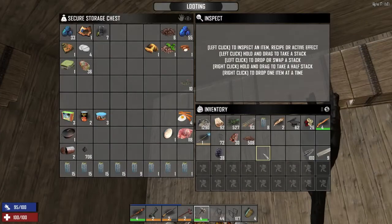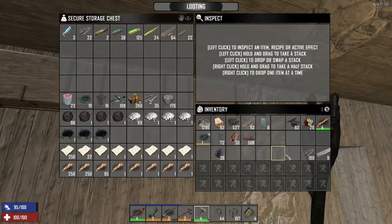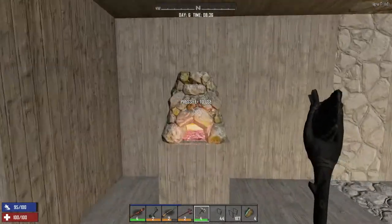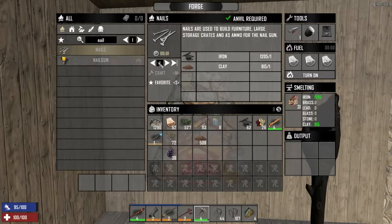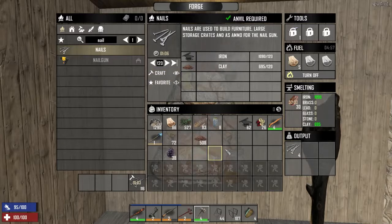Let's put some of this stuff away. One of the things I want to get going real quick is to get some nails so we can upgrade our storage. I think that's what I want - make a hundred and twenty. There we go. And then we can craft twelve storage boxes.